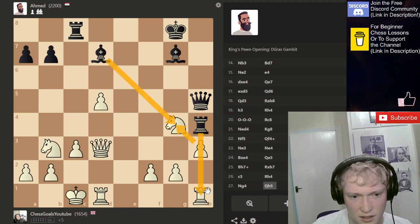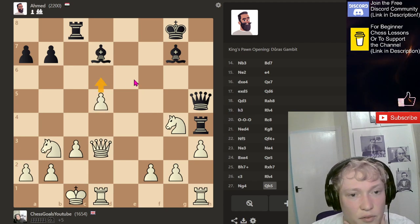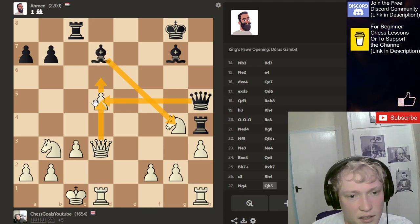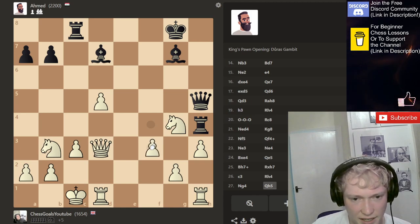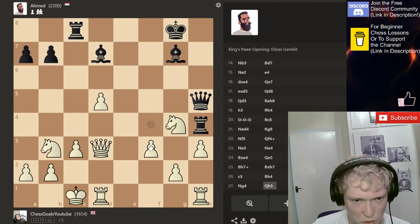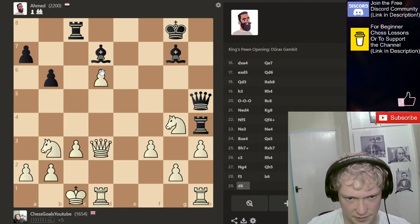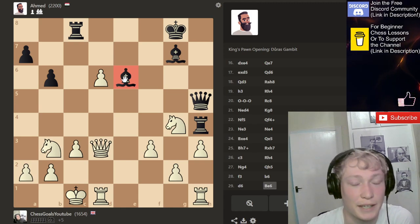Takes, here, here, here — oh god, yeah, they've got threats. But if this, takes, I get check, takes, takes. But then they've won a piece. I think I've got to defend this knight again, make it super solid. Now this, and now what are you going to do? Block the light squares with the light square bishop.